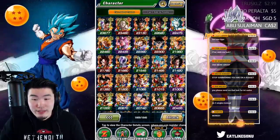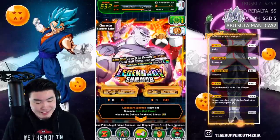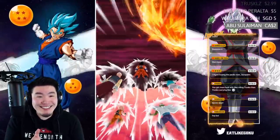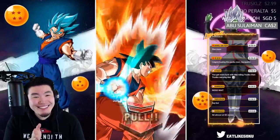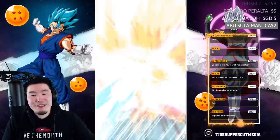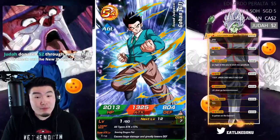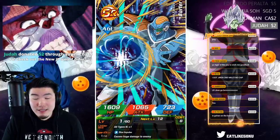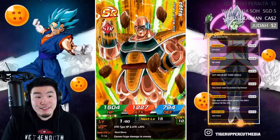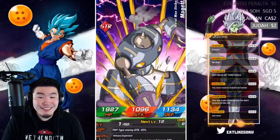Last one — we're getting this Jiren, alright! We just pulled an LR which means the LR luck is present. This is just the shaft to make people stop saying that. We literally got a Super Saiyan 1 — this is the game's way of telling me to stop. This is it, it's over, no more.